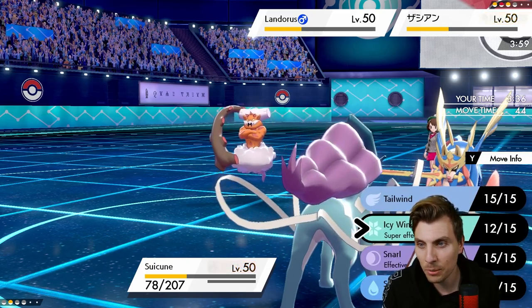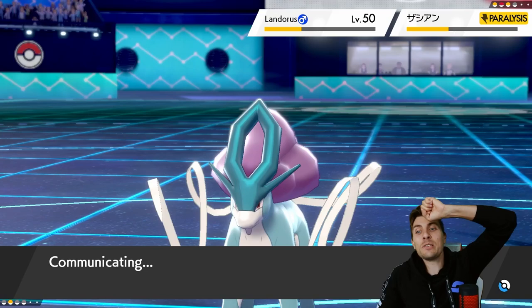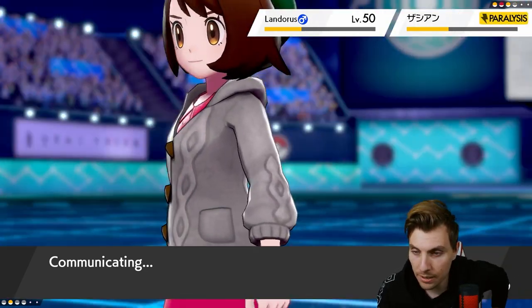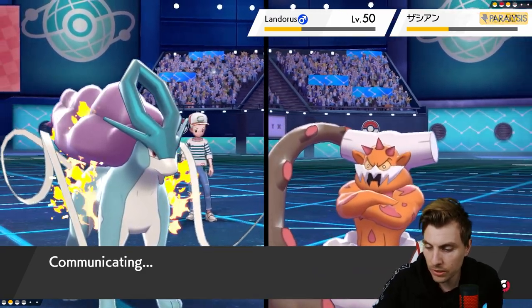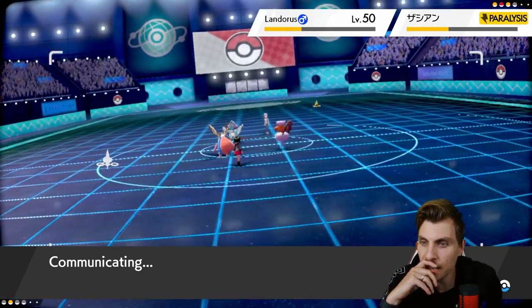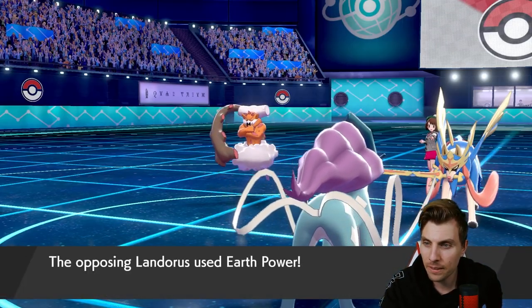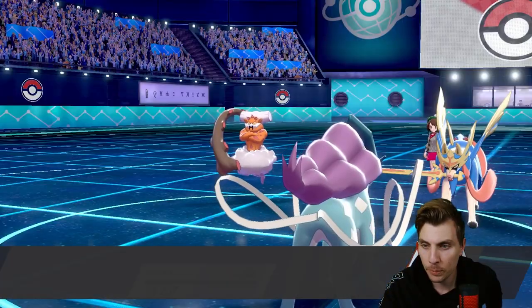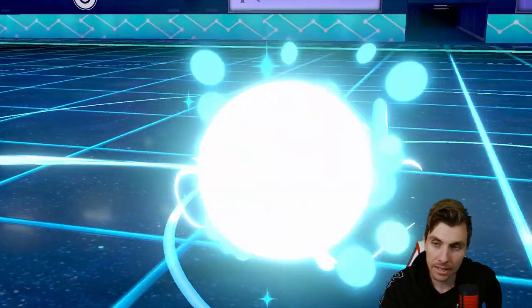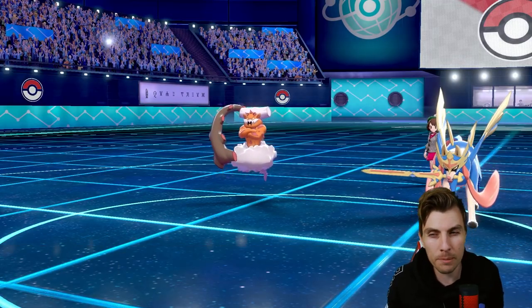An Earth Power is going to do a stupid amount of damage — we need the full paralysis on Zacian. That Icy Wind miss is brutal, but what can you do? Can't control it once you click the button, it's out of your hands. Maybe we could have managed a little bit better. Can we take the Earth Power? Nope — that is it. Good game to my opponent.